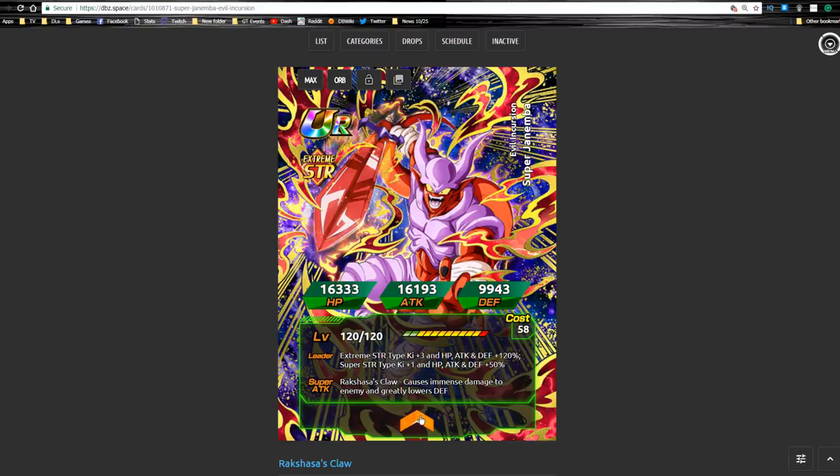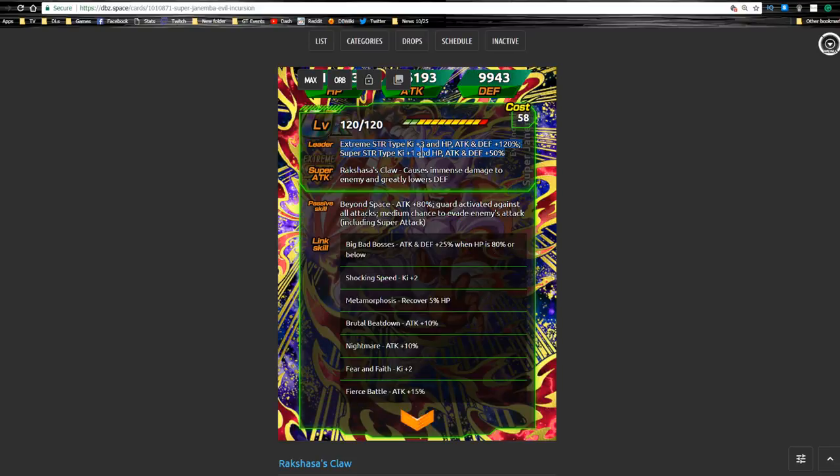He is the 120 extreme strength leader for extreme strength. He has a nice super attack that does immense damage and greatly lowers the enemy's defense. His passive skill gives him an additional 80% attack, guard activated against all opponents, and a built-in medium chance to evade enemy attacks including supers, which is really awesome. His link skills are Big Bad Bosses, Shocking Speed, Metamorphosis, Brutal Beatdown, Nightmare, Fear and Faith, and Fierce Battle — an ultimate link skill set for villain units.